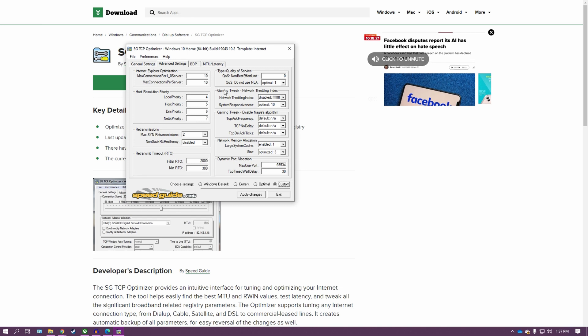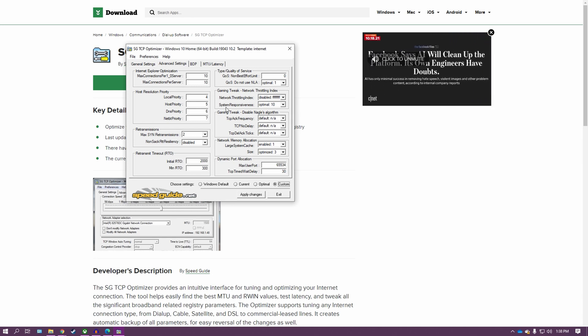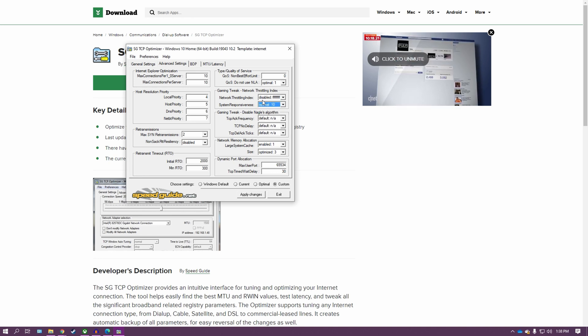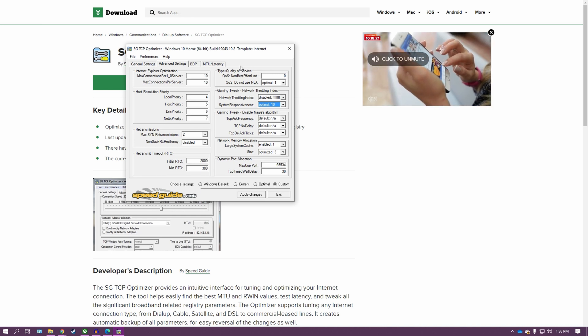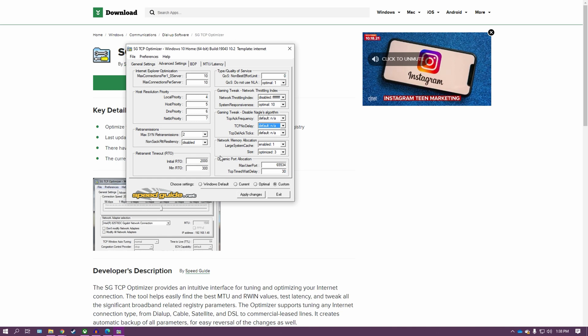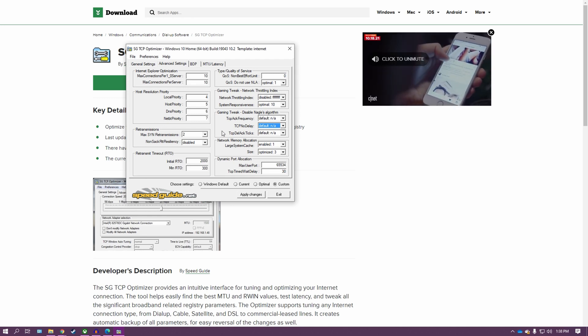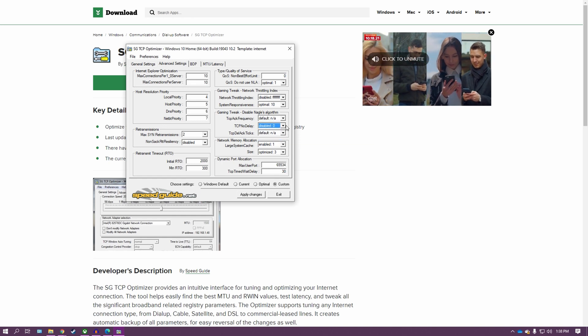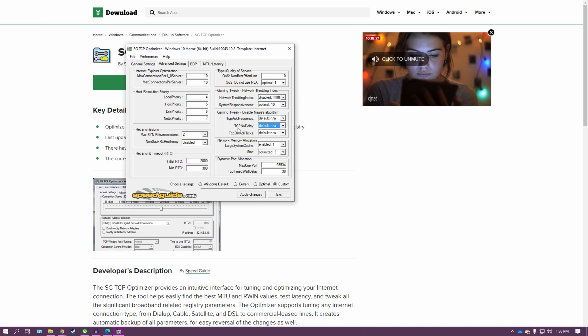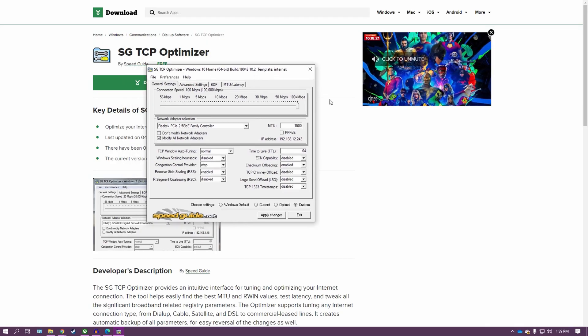Once you've selected the right adapter, go down to the presets. You can see the Windows defaults, and everyone should move over to 'Optimal' for the best latency. If you want to change any advanced settings, you'll need to switch it to 'Custom' — you won't be able to edit anything in the advanced settings unless it's set to Custom. There's a whole area just for gaming tweaks. Most people recommend keeping the network throttling index disabled. For system responsiveness, most people move it to 'Gaming,' which should help the most. You can also disable Nagle's algorithm — the TCP No Delay setting is what fully disables it, and it makes a pretty big difference. Just do a little research because disabling Nagle's algorithm can have some ill effects on certain other network traffic. Worst case, if you don't like it, you just change it back — it won't break your computer.